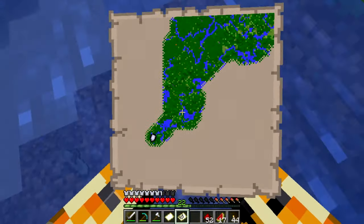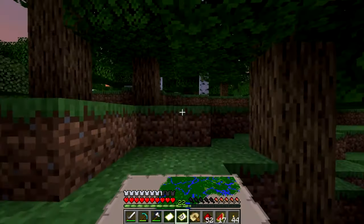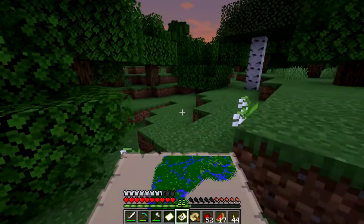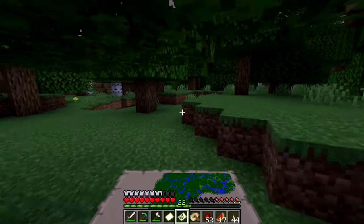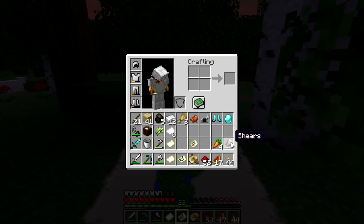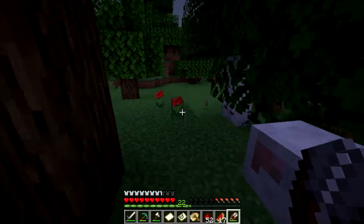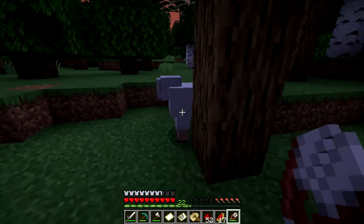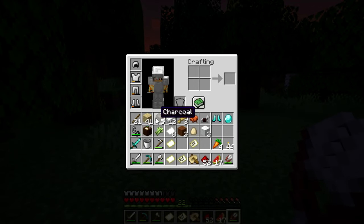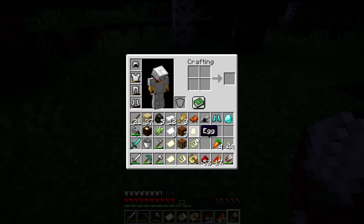It's just gonna go in a circle. Can I get my boat now? So we're just gonna head this way. The night is approaching so it's gonna be kind of dangerous — I probably should have brought a bed to be honest — but we'll survive somehow. There's some sheep; good thing I brought my shears because I'm gonna need some wool. Got three of it, so I can actually make a bed and skip the whole night.